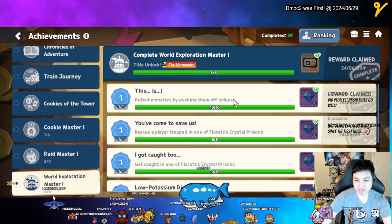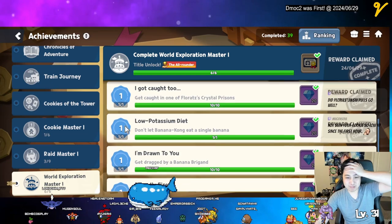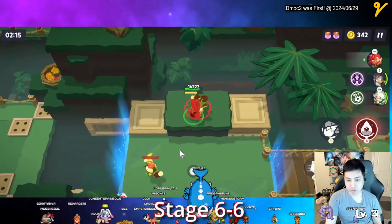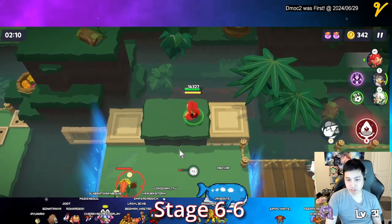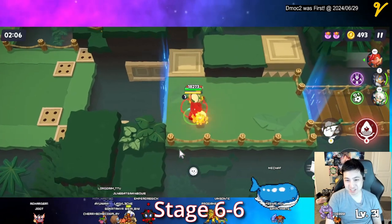First one: defeat monster by Prince of Legends — you go to 6-6, which is good. Same thing with get dragged by the Baranagate, that's also 6-6. You can just keep doing that; that's one way to do it.